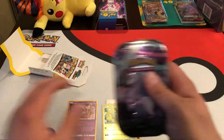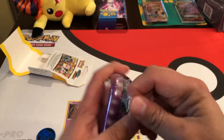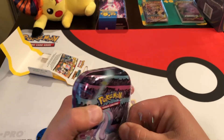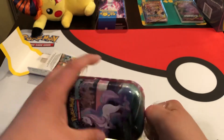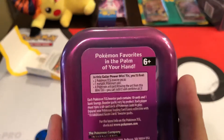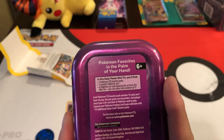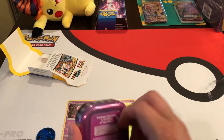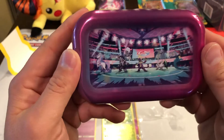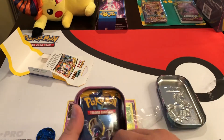Now I have these new tins. I got this one for my daughter because it's got the purple — her favorite color is pink and purple, so there's a unicorn here. I think it has like two packs in it — I think you can get some Blazing Fates or whatever. It comes with two Pokemon TCG booster packs, one metallic Pokemon coin, and a Pokemon AR card. You can collect and combine all five. It's got the Mewtwo coin — nice.